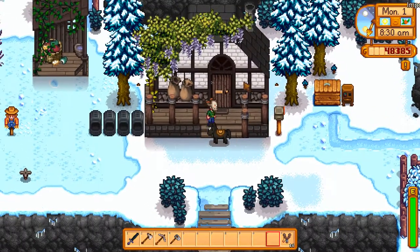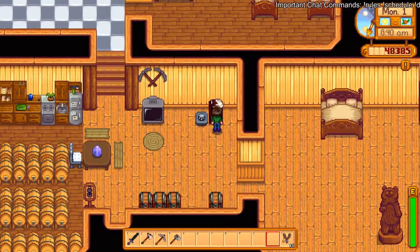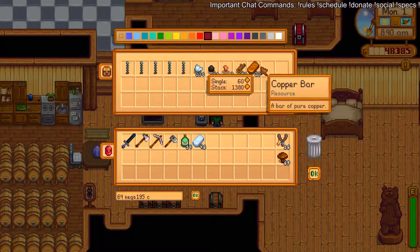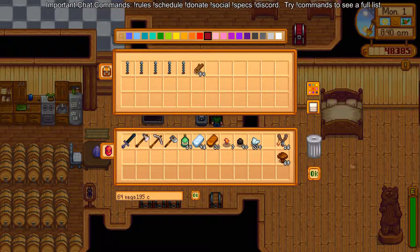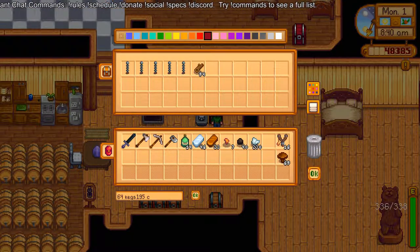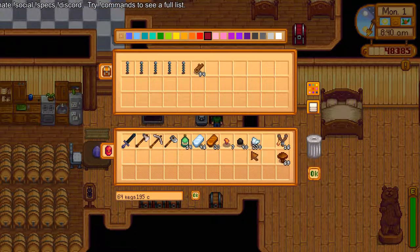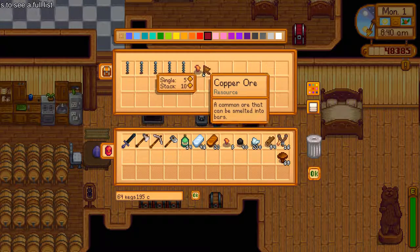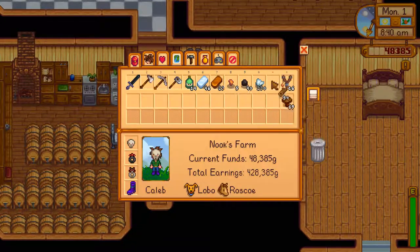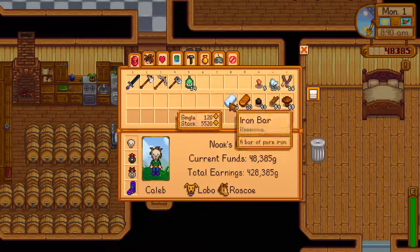Let's grab this stuff and go to Robin. We need this, this, this — and we can start. We have enough iron, we're close. We'll be able to smelt that all honestly so it doesn't really matter. Okay, then we'll go to the animals next and see what they're up to.